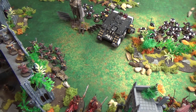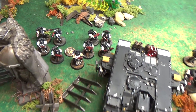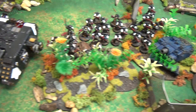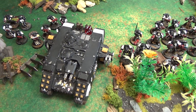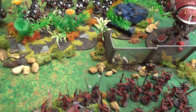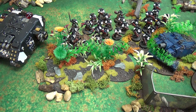Turn two shooting for the Word Bearers: the cultists in the ruined building put autogun shots into the Astartes holding the relic, taking one of them out. Across the field, the Chaos Knight fired its thermal cannon into the Land Raider, taking 10 wounds off in a very lucky salvo. Now moving to assault, hoping to get some daemons into some marines and claim some skulls for the Skull Throne.